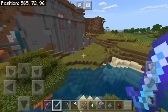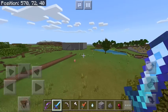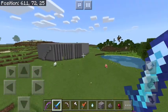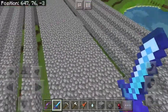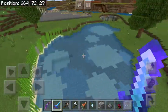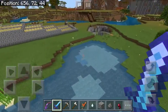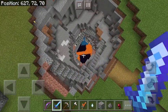Over here was the ravine I mined first. Right here is the sugarcane farm on this pond. There's a pool of lava at the bottom — it's fun to jump down.